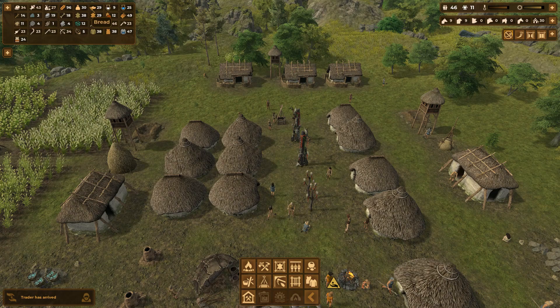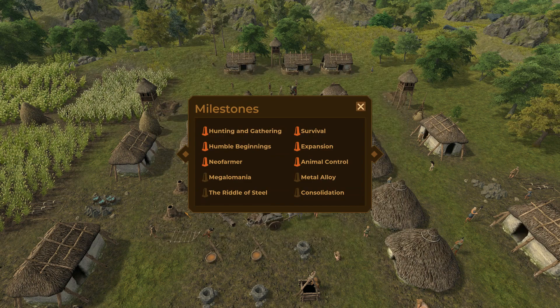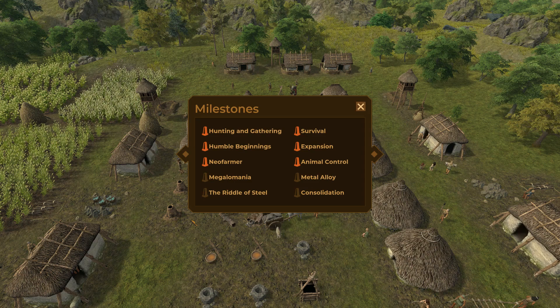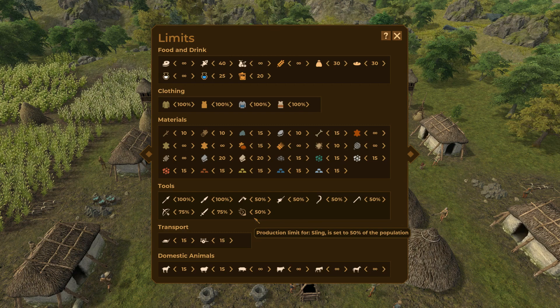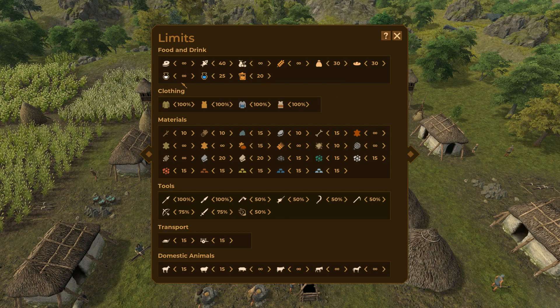I added another mortar here just to help keep the bread and flour production up. I upped my weapons to 75% instead of 50% just so I could deal with the raiders a lot better. And I went through and adjusted a lot of these numbers to be more in line with my population.